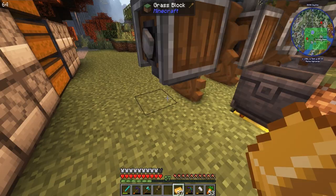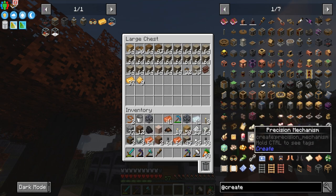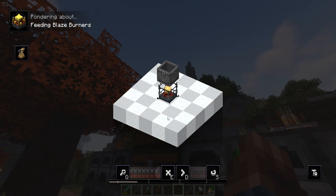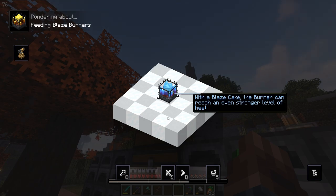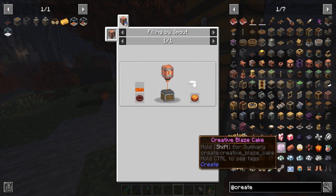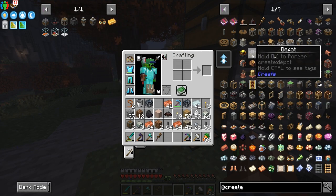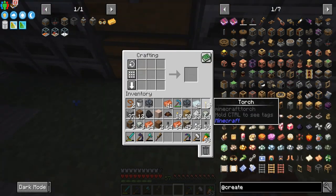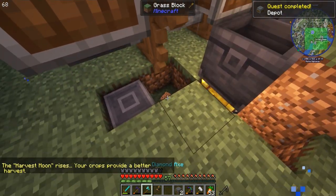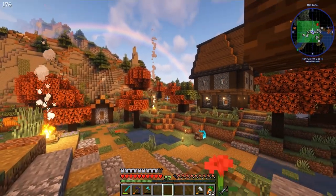The reason we like Create is because it allows us to automate so many things. You can hold W to ponder, which shows you the whole system with a detailed walkthrough. Blaze cake — the burn can reach even stronger levels of heat. We can make a blaze cake from lava. We want to make a couple of depots and a spout.